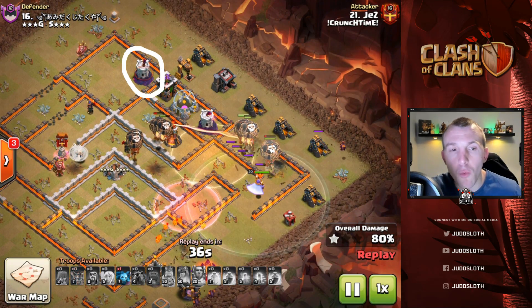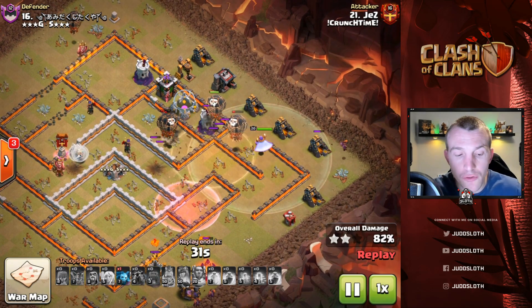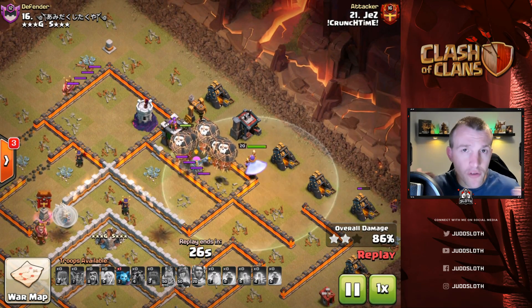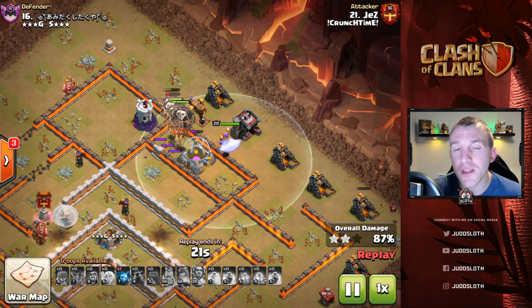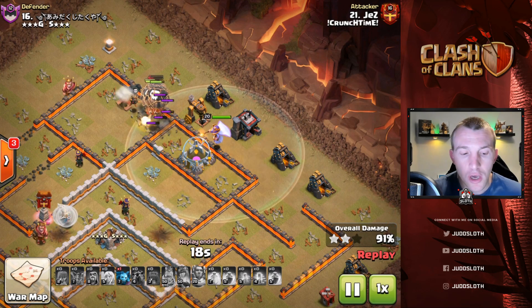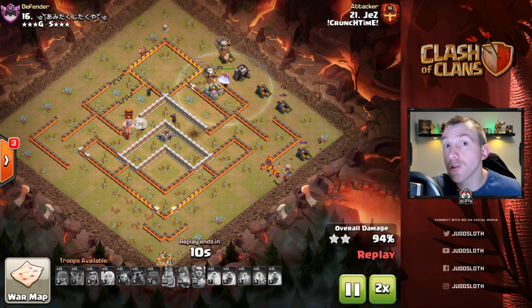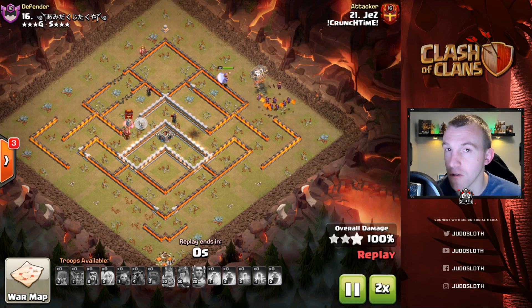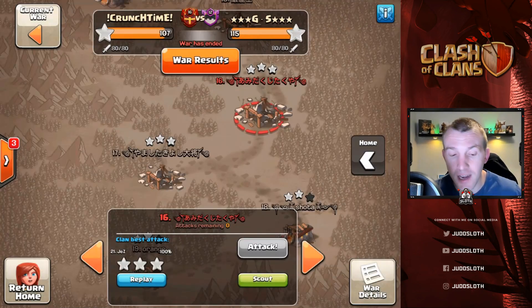Coming down to the end, you can see a Wizard Tower at the back — this is where we bring another loon in to try and distract it. With the LavaLoon you want to come in rather surgical to take out defenses as the Balloons slowly move in, but ultimately as you move around the base your Balloons will clump up. That can leave you susceptible to splash damage and Red Air Bombs, so you've got to have a plan — probably the most simplistic is bringing in a back-end loon.